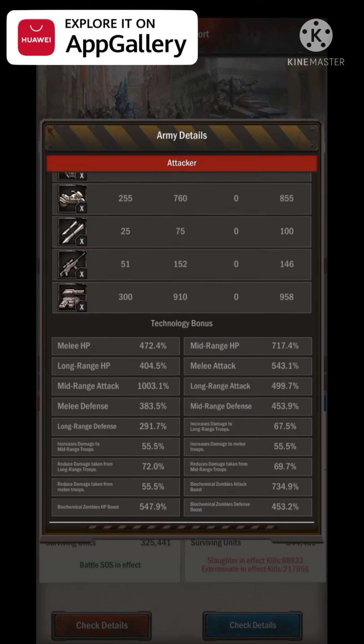Looking at his stats, his long range attack is just under 500%, which is not great for castle 35. What he's done is taken stats off his long range attack and added them to his mid range attack, so his mid range attack is now over 1000%. The theory I have is that if you want to make your midline stronger, the percentage on your midline needs to be a lot higher to balance it out - over 1000% is quite strong.